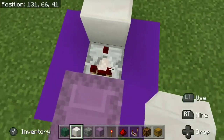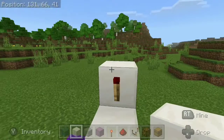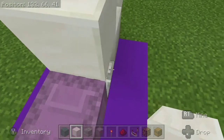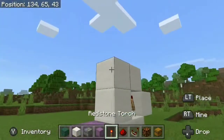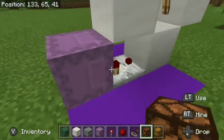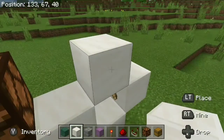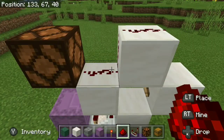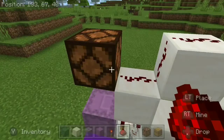Place another block right on top of this torch, just like so. Then place one right on top of that comparator. Now place another placeholder block down in front of the redstone lamp, then break that placeholder. Then on those two blocks you just placed, put some redstone dust to connect it and make it touch that redstone lamp.